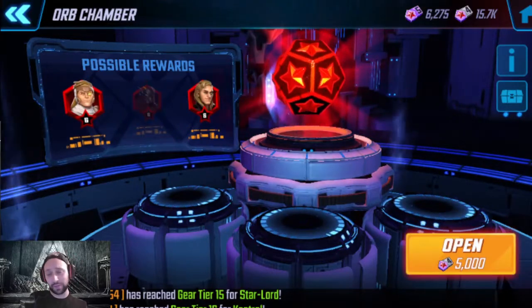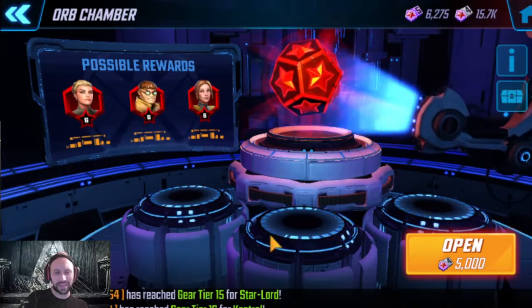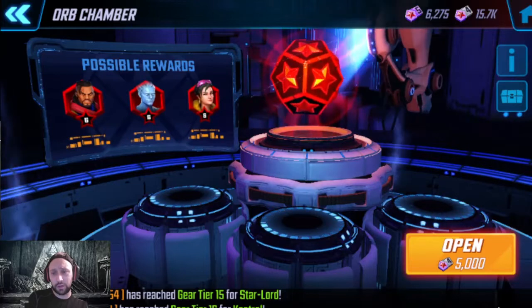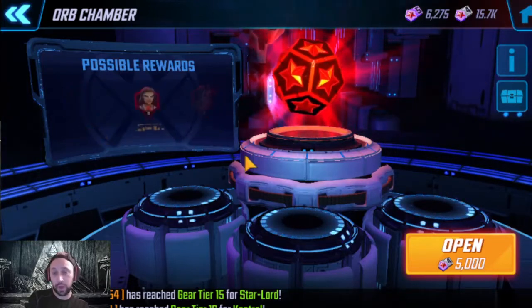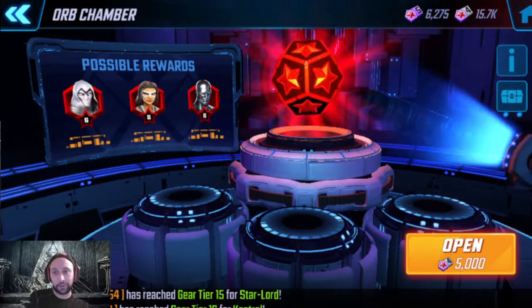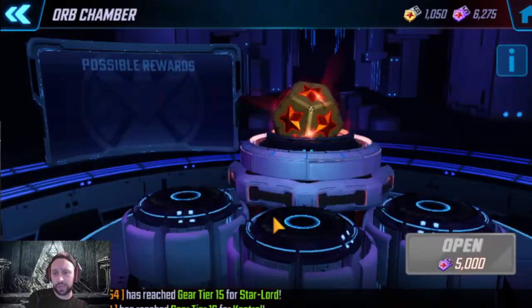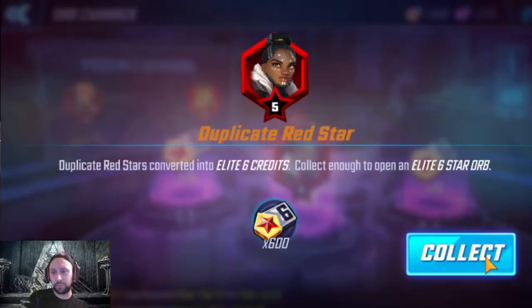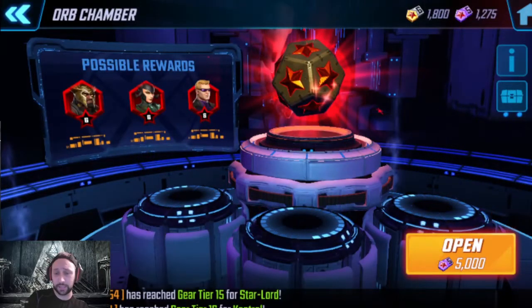I don't really buy into seed theory, but I do go by what I call luck theory — basically if I pull an elite four and get a five drop, I'll normally go one orb up if I haven't gotten the character. Just for the video we'll open an elite five. Another dupe — not bad, at least it gets me a little material toward an elite six.